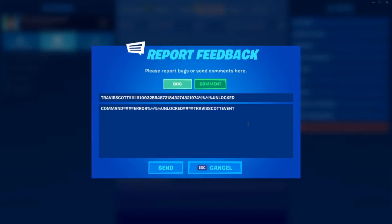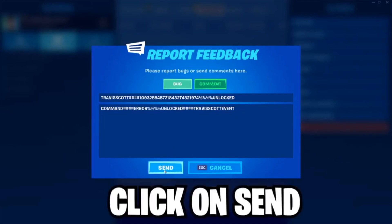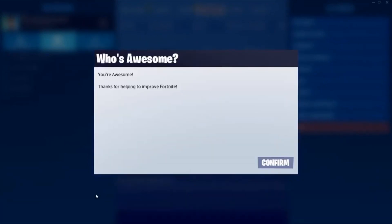After that, you're going to want to hit send. Make sure you hit send and then you're going to wait — probably about 20 to 30 minutes, it all depends. It took me about 30 minutes and then I got a notification that just popped up. So after you do this, put it all in, hit send, and just wait 30 minutes.